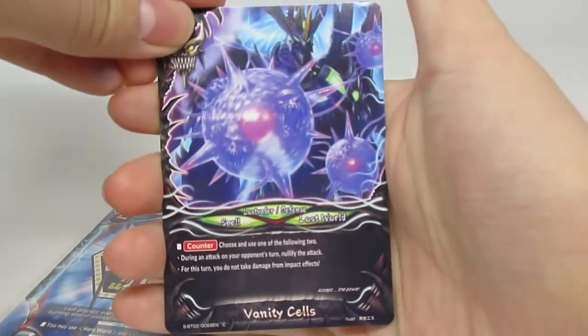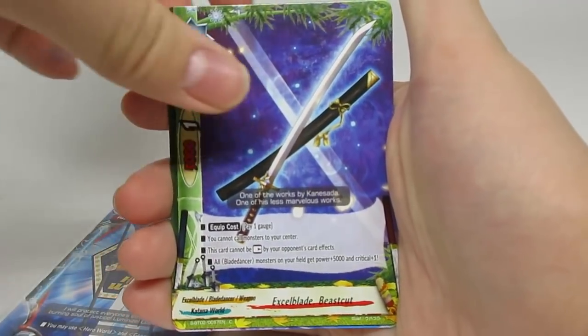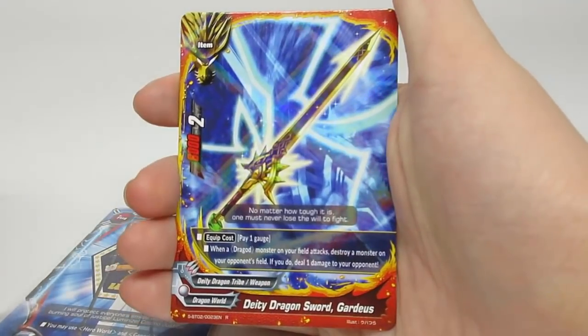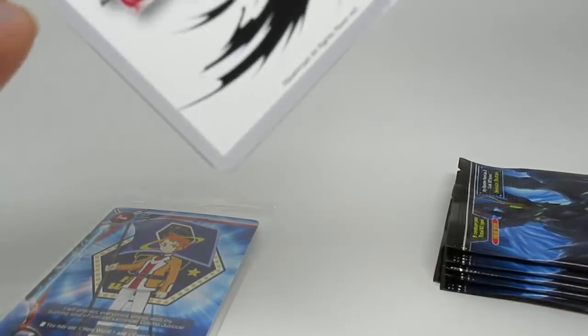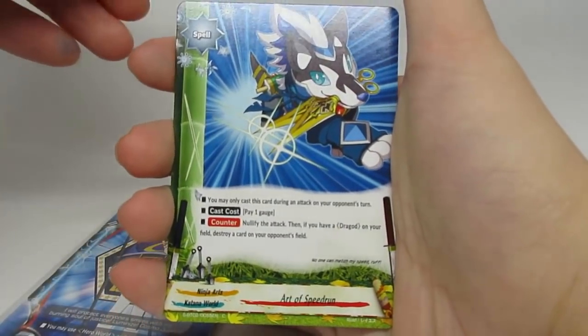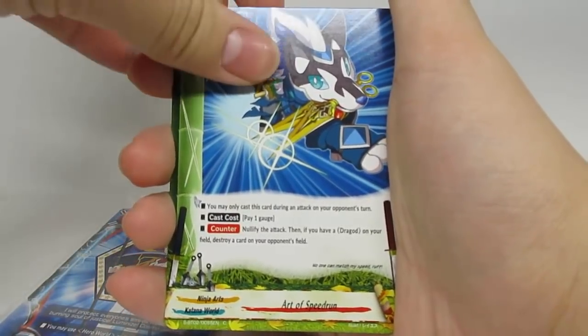We have Vanity Cells, Bart Pile, Beast Cut back at it again, Babylonia, and we're going to get Deity Dragon Sword Guardius. It is kind of weird seeing rares that I know are also secret. But at the same time I can understand why they did it. What do you guys think of that — having rares also being in secret cards as well?